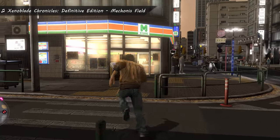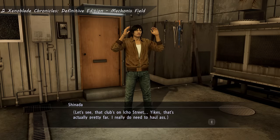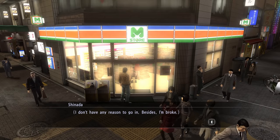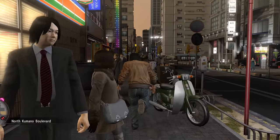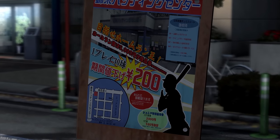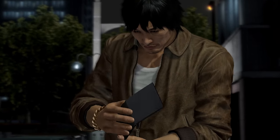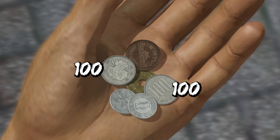Did you know that in the beginning of Shinada's section in Yakuza 5, unlike the other characters or other games where you might start with a few thousand yen, Shinada starts with specifically 217 yen? You can't spend or earn any money during this first little tutorial bit of his section, so for a while you will have 217 yen on you. This is rather cleverly shown in a cutscene when Shinada empties his wallet and shows in his hand exactly 217 yen, which you can tell from the two 100 yen coins, the 10, the 5, and the 2 ones.